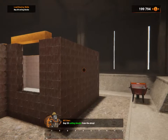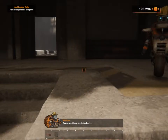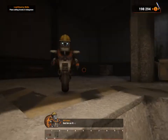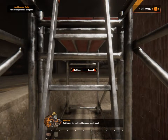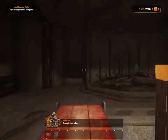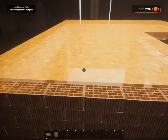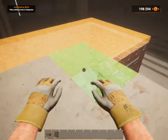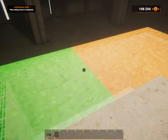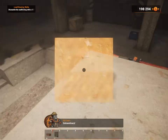Buy twenty ceiling blocks from the shop — that's two purchases of ten. Some would say the sky's the limit, but for us: get ceiling blocks on each level! Enough dad jokes — put the ceiling blocks in the hologram! Extraordinary!